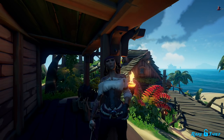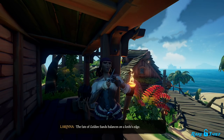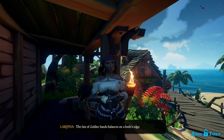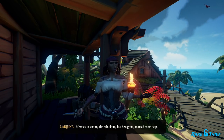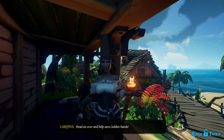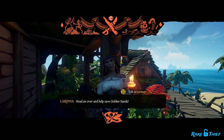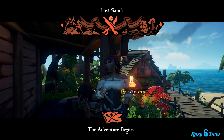Lorena will then prompt you with two more dialogue options. If you choose the Hunter's Path option, you will work towards saving Golden Sands Outpost. If you choose the Servant's Path, you will work towards destroying Golden Sands Outpost. You'll want to complete both paths to earn all the rewards, but we'll start with the Hunter's Path first. We'll leave a timestamp in the description below if you want to jump ahead to the Servant's Path.